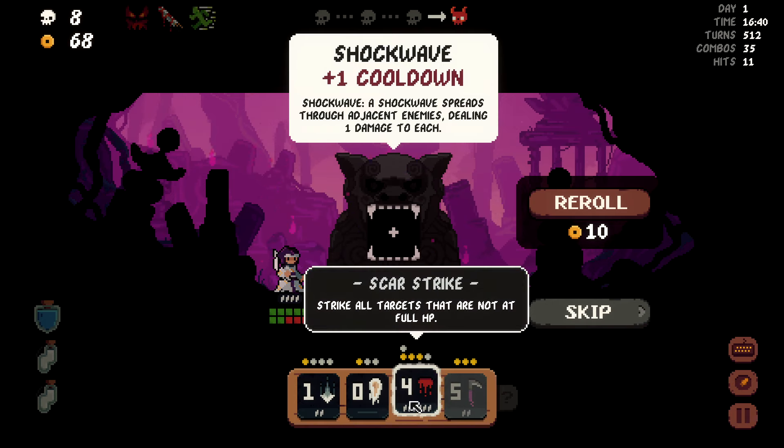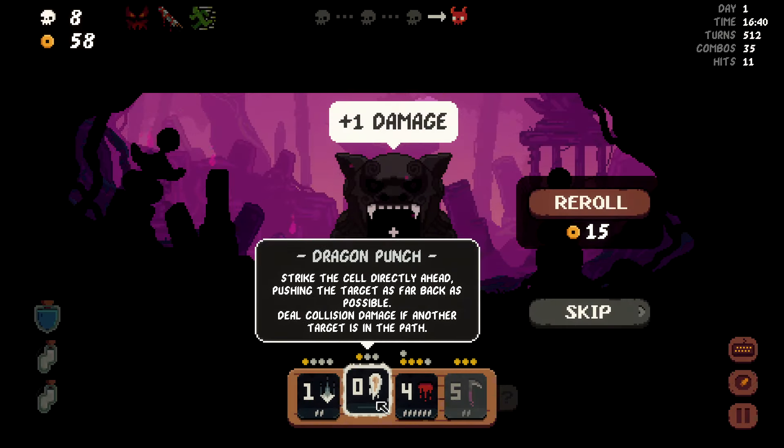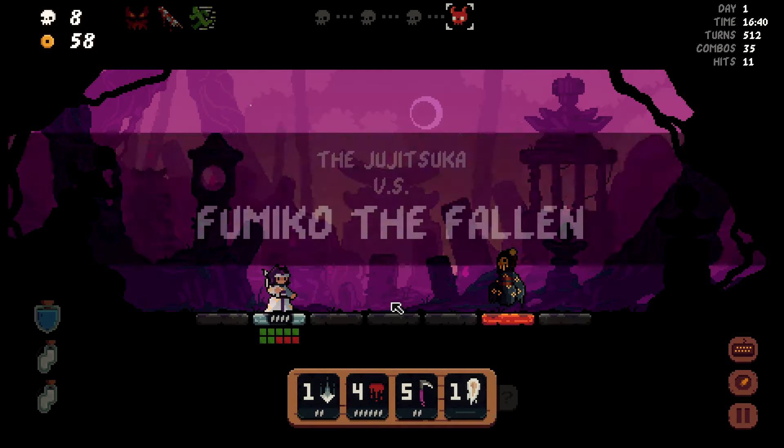Shockwave — any touching enemies would spread. I don't think that's good enough. Plus one damage — okay, Dragon Punch, get upgraded. I think that's still fine.